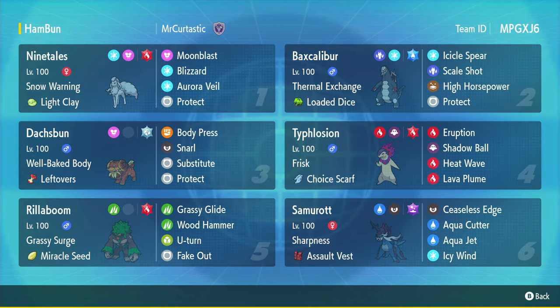So to start out, we've got Ninetales and Baxcalibur. Ninetales sets the Snow, which gives Baxcalibur a defense boost, and then Aurora Veil, which gives Baxcalibur more defense boosts and the whole team. Just a super solid combo. And it's Loaded Dice, Icicle Spear, and Scale Shot Baxcalibur, so those will hit at least four times. Scale Shot, if you don't know, lowers your defense one stage and increases your speed one stage — not per hit, just one speed boost. Pretty good.